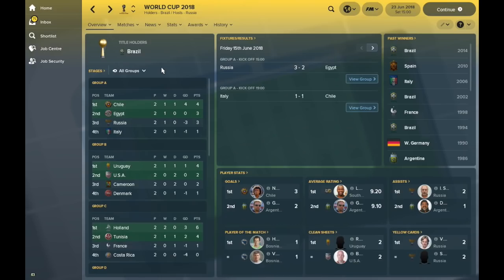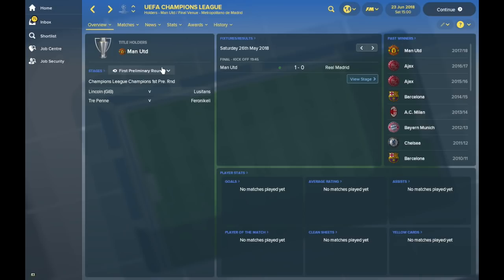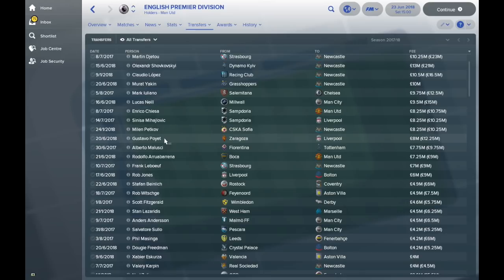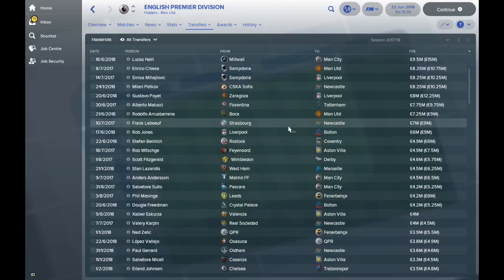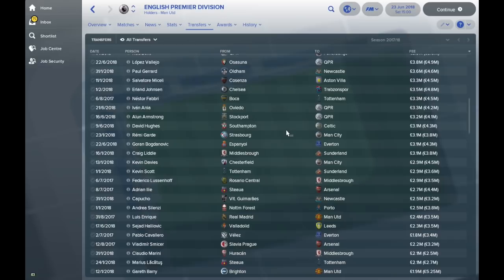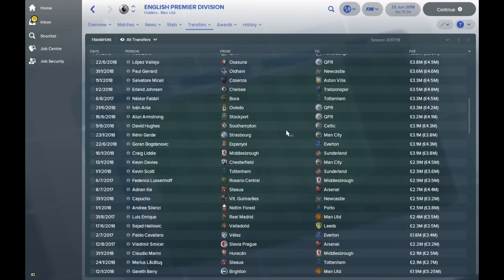Going back to the Premier League to look at transfer movements last season — Manchester United picked up David Terrier and Didier Deschamps, a couple of Frenchmen coming into the team. Newcastle also spent money on some big names. Gus Poyet moved to Liverpool in this database, and Frank Leboeuf moved to Newcastle from Strasbourg. There are good names drifting between different clubs and it's going to be really interesting to keep an eye on this as more money flows around.